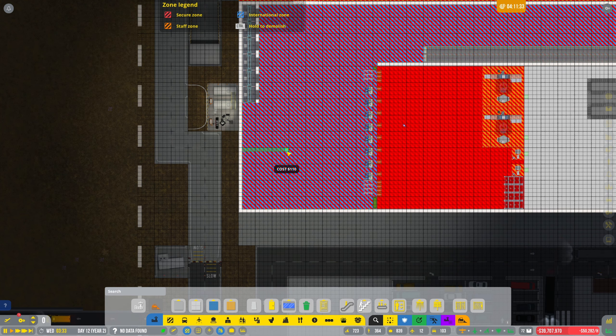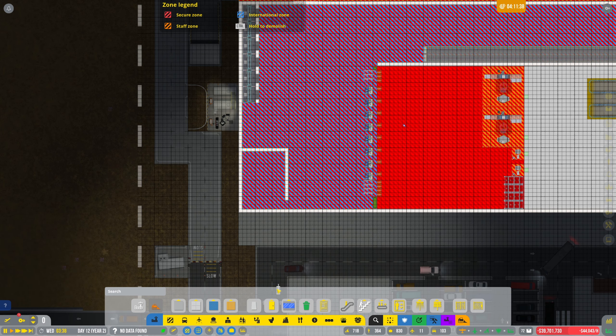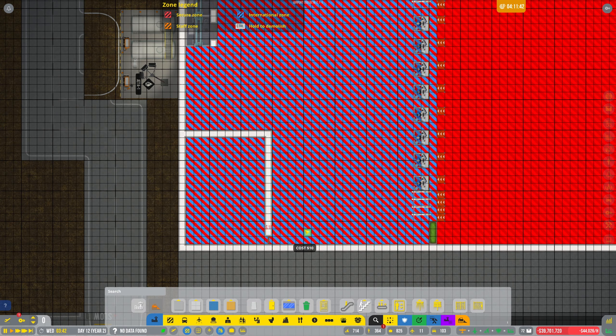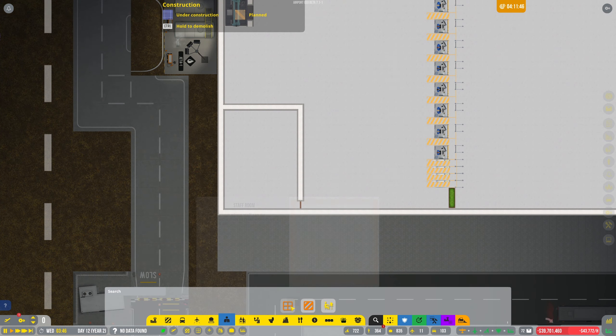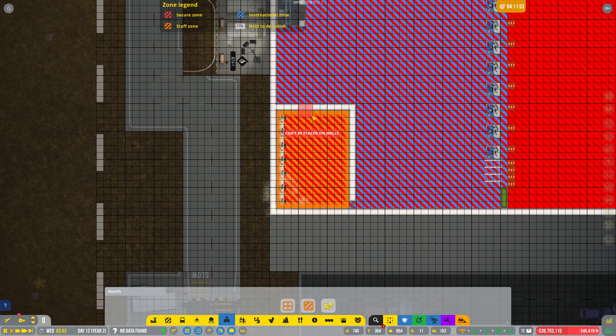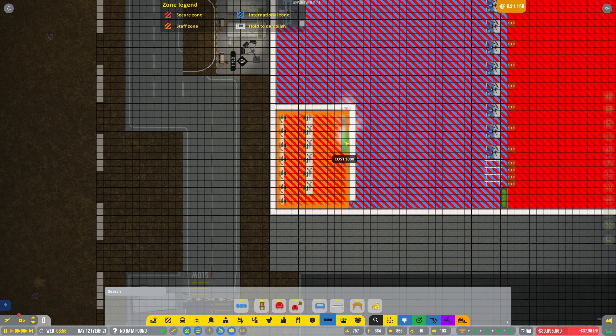Should we have two doors in? No, just doors. We need a staff door. Let's go there and add a bit more wall. Don't forget guys, please hit that subscribe button — it makes the channel grow. Staff room — there we go, so that's marked up there.